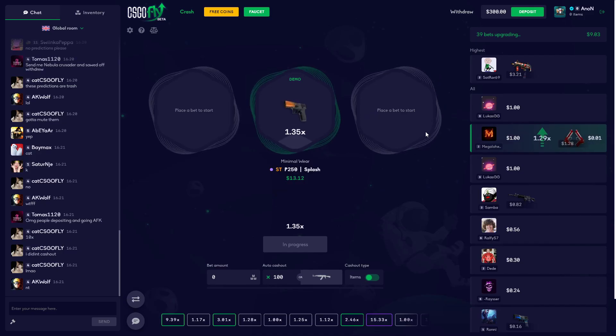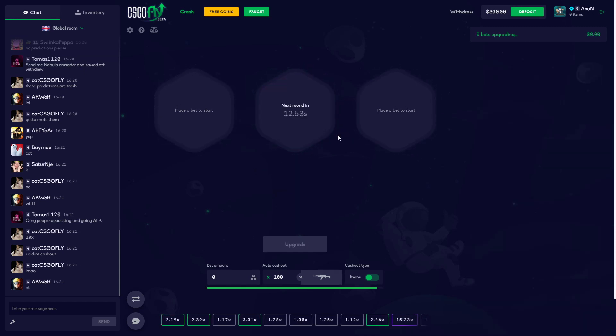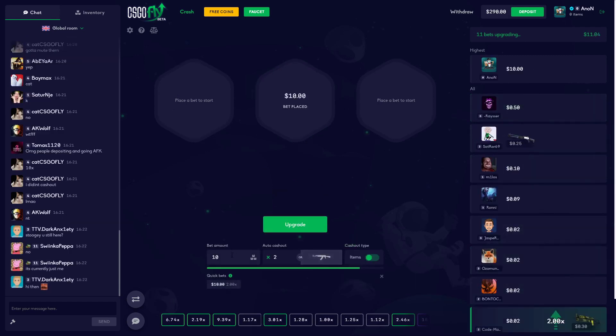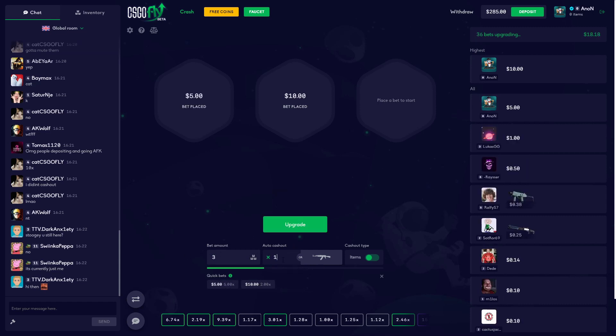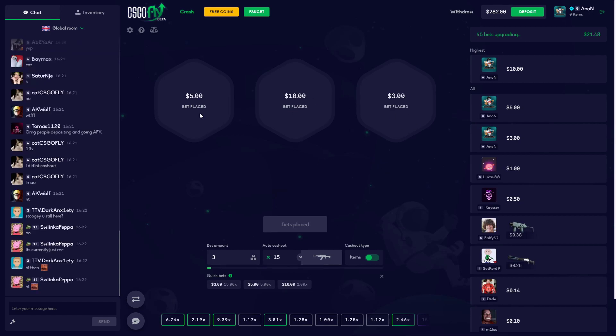Ciscofly has three different crashes — you can place a bet on each individual one, and it's two times the normal speed of regular crash. So we're going to put 10 in there with a catch of 2x, we're going to put 5 with a 5x, and then we're going to put a 3 with a 15x, and we're just going to see what happens. All three of these are going at the same time.